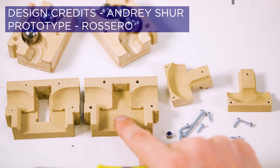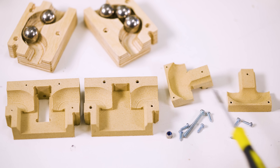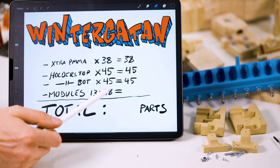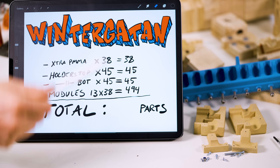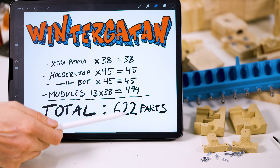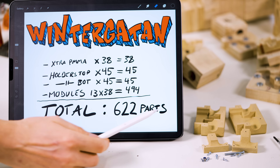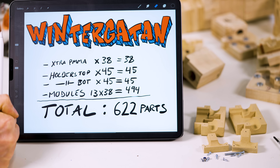The material feels great — one of the nicest prints I've seen. Let's count the parts: one, two, three, four, five, six, seven, eight, nine, ten, eleven, twelve, thirteen parts — but we need 38 of them. That, my friends, is 494 parts. So in total we have 622 parts that I have to source, manufacture, and assemble. By just redesigning another existing part, we can totally forget about the whole height issue and save 622 parts. That is good design.